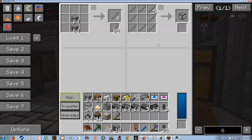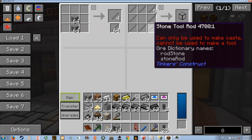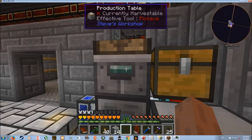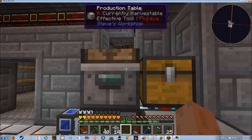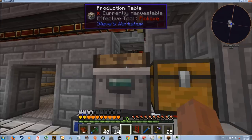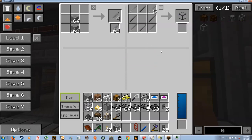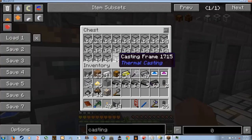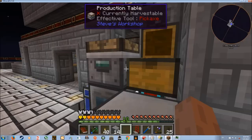I have the recipes in there for stone tool rods, which is — you need eight of those in a circle to make a casting frame. I have an Igneous Extruder that automatically makes a bunch of stone and puts it up here. I couldn't get it to move directly, so what I did was I made both of them export to this chest. So the stone tool rods and the casting frames end up in that chest.